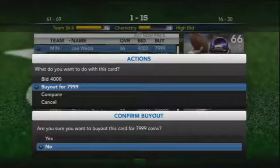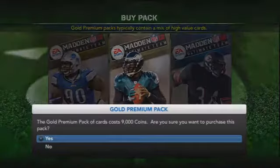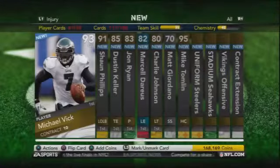I'm paying 8,000 coins to get a 66 overall quarterback on my team. I don't do too many buyouts of players. I prefer to get players in packs, and I'll finish collections whenever I get them done.